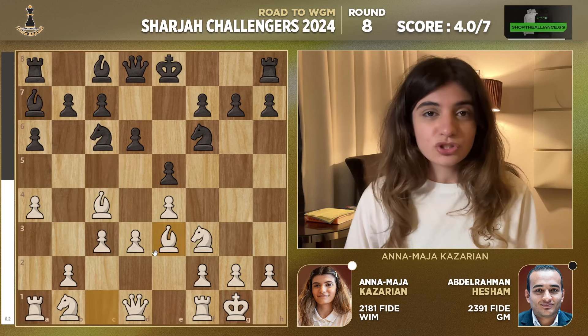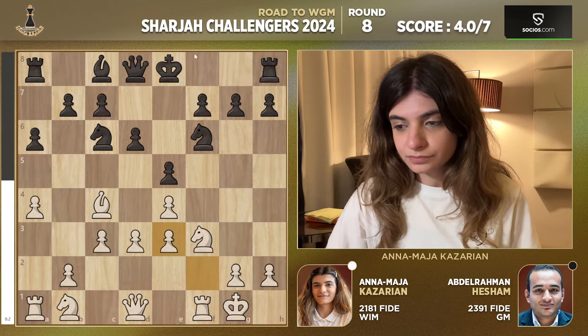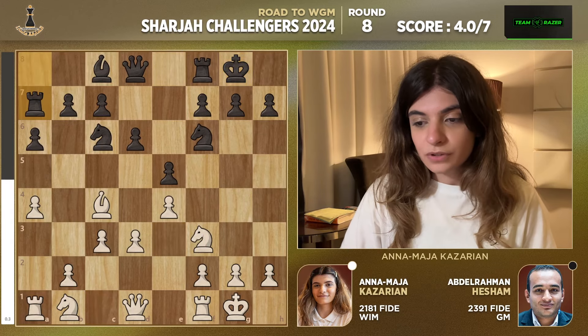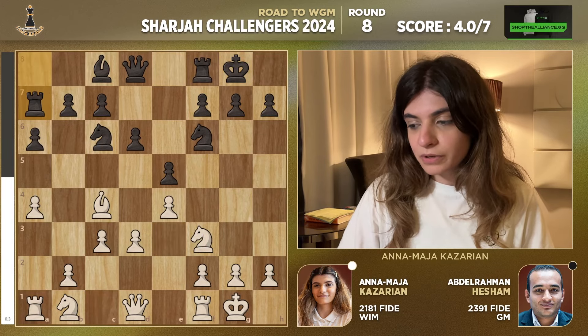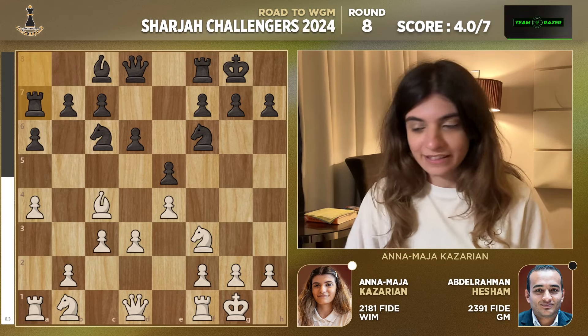So Bishop e3 — I want to trade off those bishops. I wouldn't mind opening up the f-file for my rook, so I was really happy to go for that. Short castle, Bishop takes a7, Rook takes a7 — and here I thought this is pretty great for me because that Rook is a bit strange on a7. You'd have to waste a move to put it back on a8 and activate it, so it's always good to have that Rook stuck on a7.